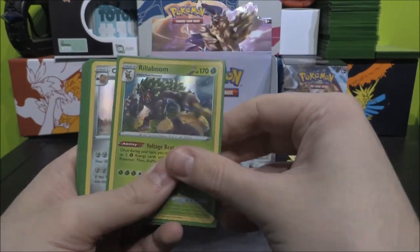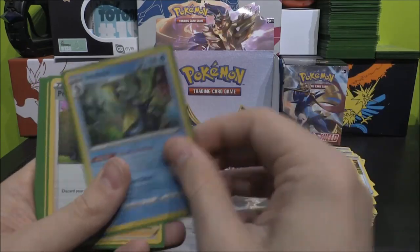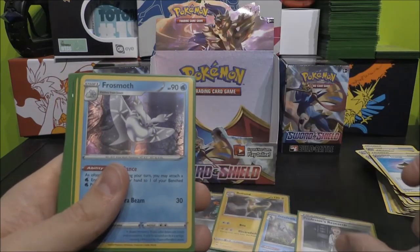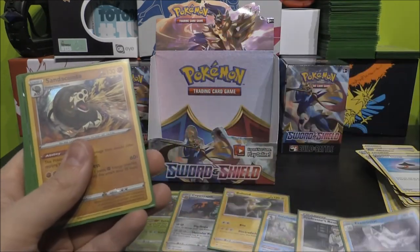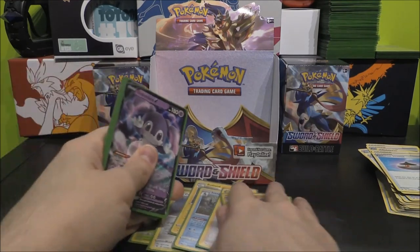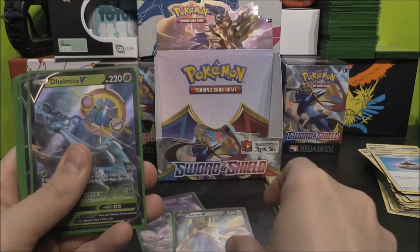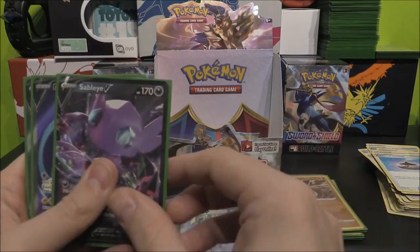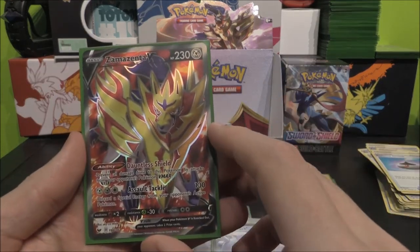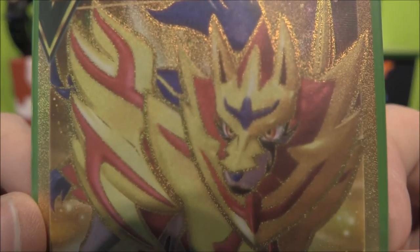As for our Holos, we managed to get a Rillaboom Holo, Copperajah Holo, Boltund Holo, Inteleon Holo, Professor's Research Holo, Frostmoth Holo — that's six — Sandaconda Holo. Seven Holos! For our Vs: Indeedy V, Zacian V, Dhelmise V, Lapras V, Sableye V — five normal Vs — Morpeko V Full Art, Zamazenta V Full Art, and a Zamazenta Gold card.